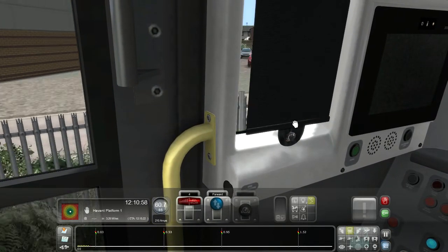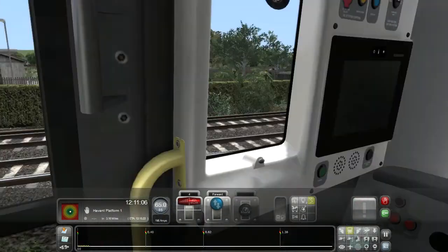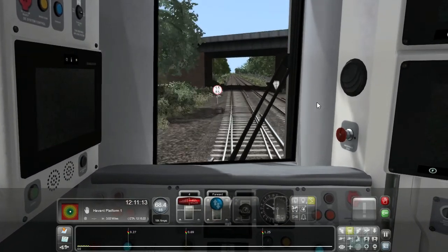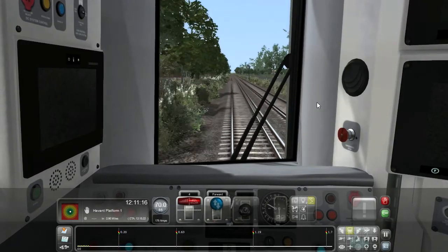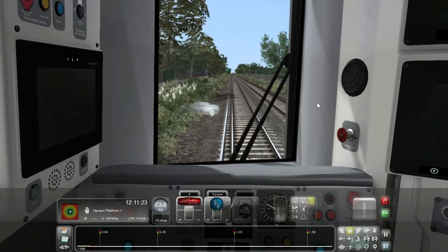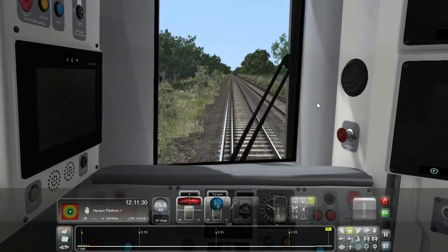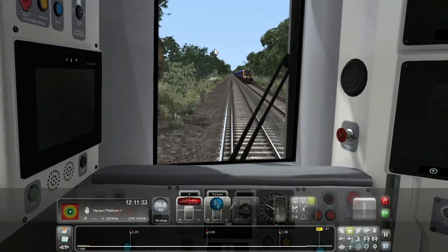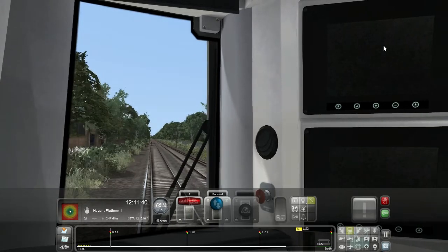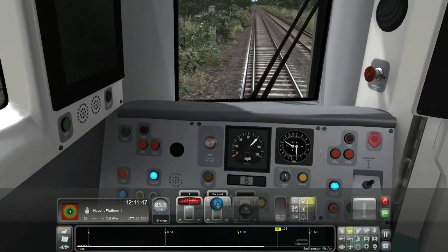Let's pop that blind back up. Right, we're on the stretch to Bedhampton. Just need to get up to the speed limit which is 85. We're at 73, 74, 75. We'll do 60 before Bedhampton. Class 450! Two Class 450s - three Class 450s! So 12 cars there. That's probably come from Waterloo.